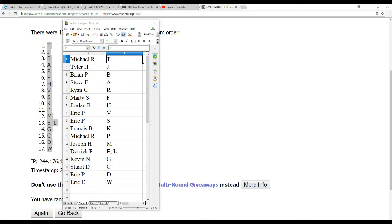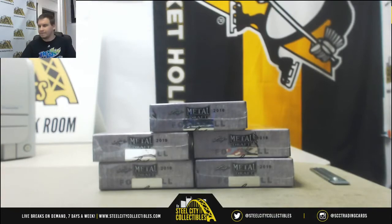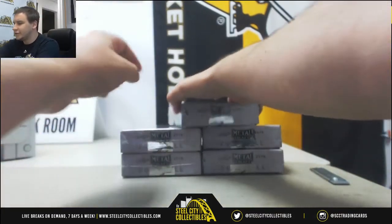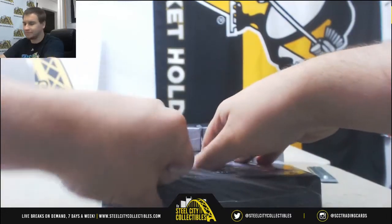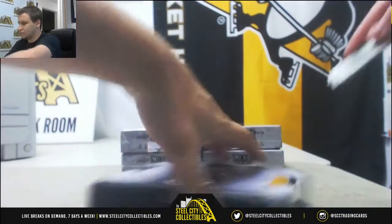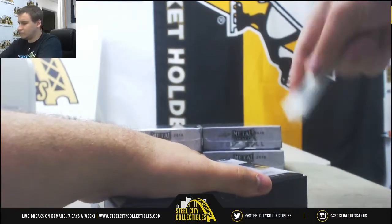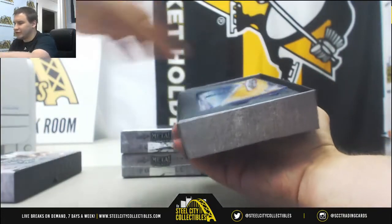As usual, I'll be letting you guys know if you get a card as we go here. Let's get started — five autos per box. Nick Chubb would be C, so that's a pretty decent one.